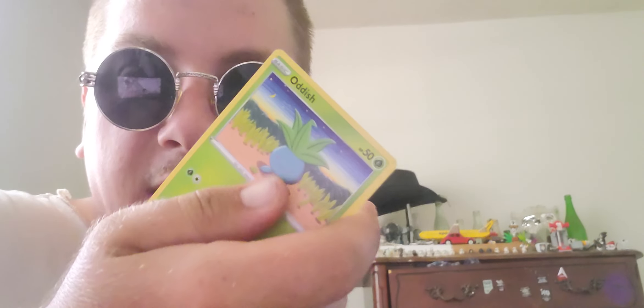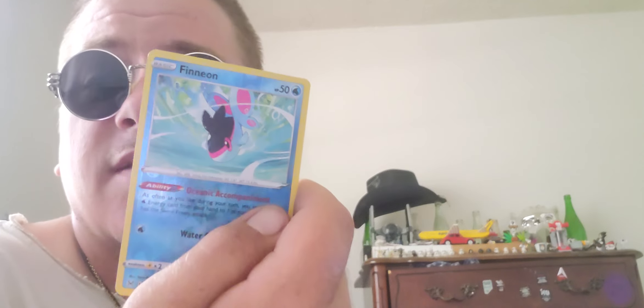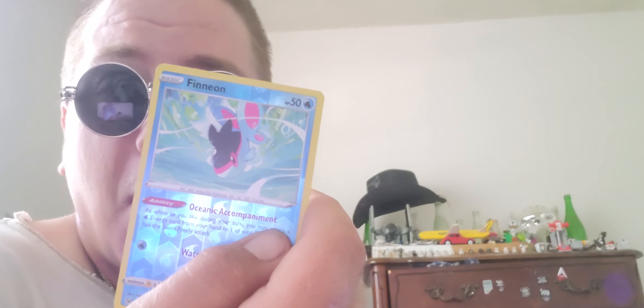Alright, here's the other one - this one is completely sealed. About had all of those fly out of my hand. Let's get the trainer card out of here. We got an Oddish, a Hisuian Growlithe, a Lickitung, another Slugma, another Clefairy. We got a nice-looking Fanon and there's something behind it - I think it's an Axew - we got something cool.